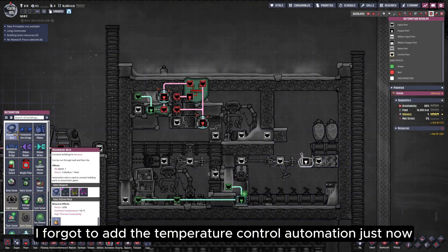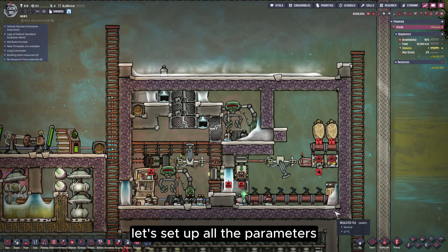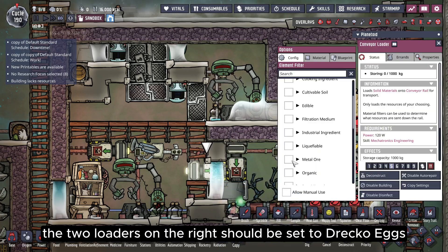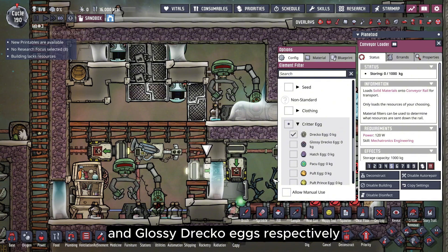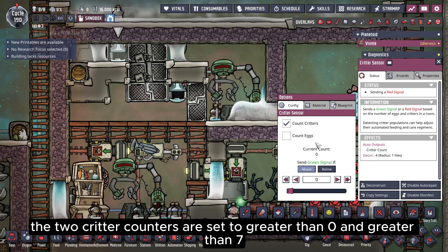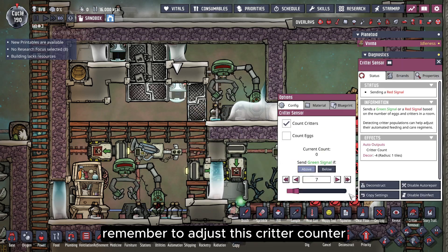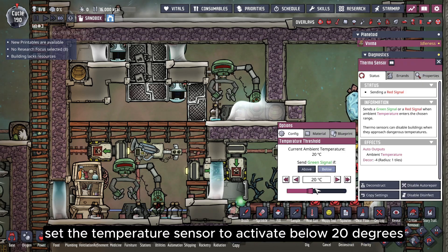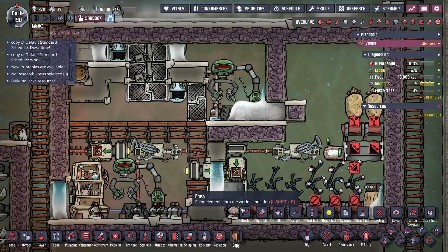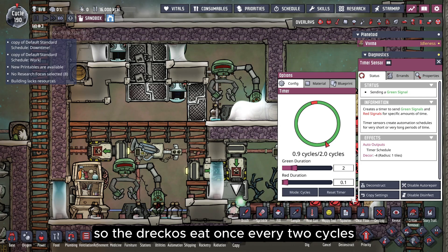I forgot to add the temperature control automation just now, so I'm adding it now. The entire ranch is now fully built. Let's set up all the parameters. On the left loader, select fiber and meat. The two loaders on the right should be set to DRECO eggs and glossy DRECO eggs respectively. If you want to breed glossy DRECOs, you can swap these settings. The two critter counters are set to greater than zero and greater than seven respectively, and set to count critters — if you think eight DRECOs are too many, remember to adjust this critter counter. Set the temperature sensor to activate below 20 degrees. Select dirt in the storage bin at the bottom right corner. Set the timer sensor to cycle mode: green for two cycles and red for 0.1 cycles, so the DRECOs eat once every two cycles.